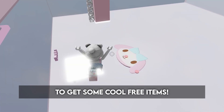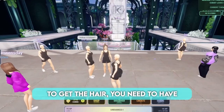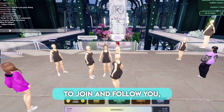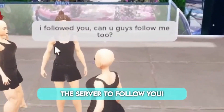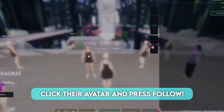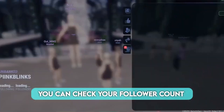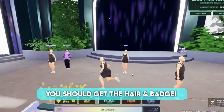Keep watching to get some free items. First, join this game. To get the hair, you need to have at least 5 followers. You can ask your friends to join and follow you, or you can ask random players in the server to follow you. Make sure you follow them back. To follow someone, click their avatar and press follow. You can check your follower count right here, and once you reach 5 followers, you should get the hair and a badge.